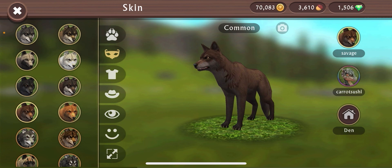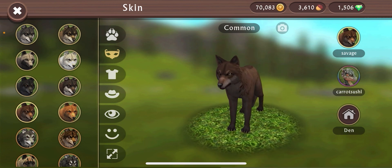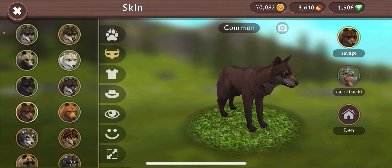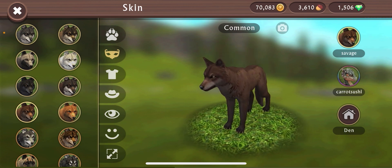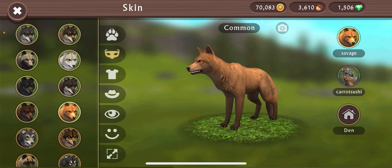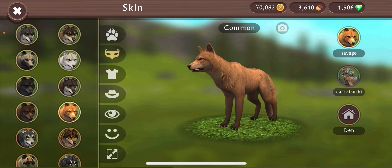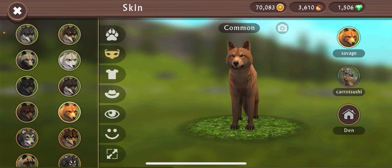Moving on to the final two wolf skins. This one has a reddish-brown color and then a little bit of that same color but lighter on the bottom half — this one's got to be a 6 out of 10. And then this last one is just way uglier. This one is pretty trash — at least like a 4 out of 10. I do not like that. So anyway, that was all of the wolf common skins.